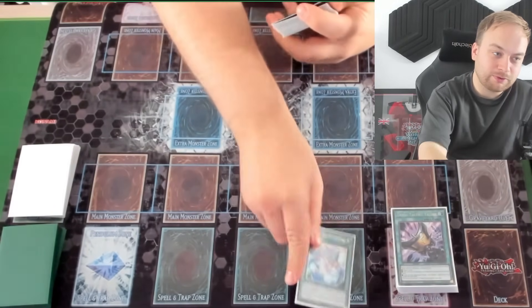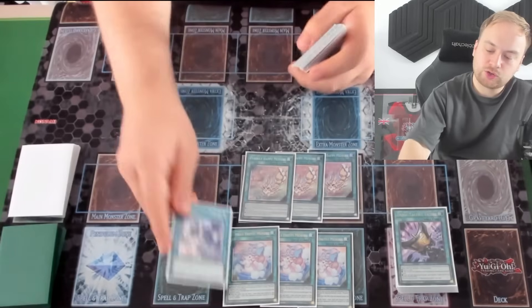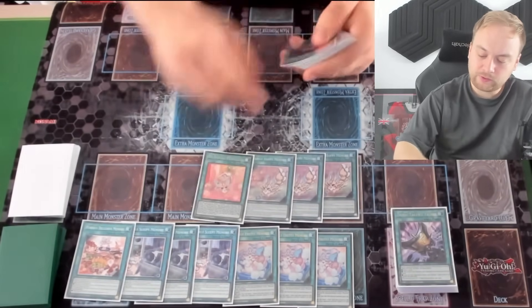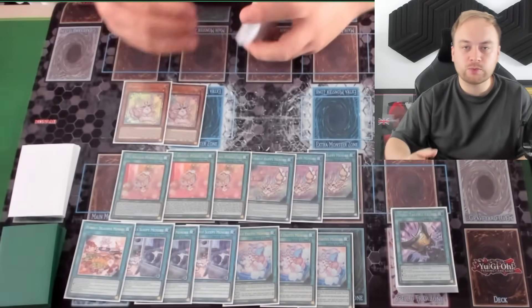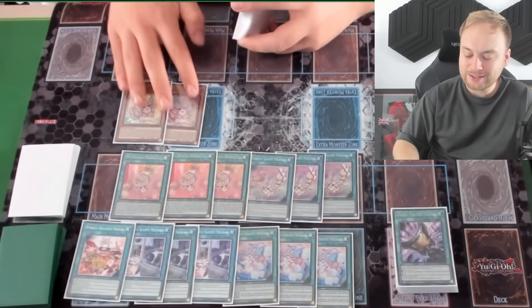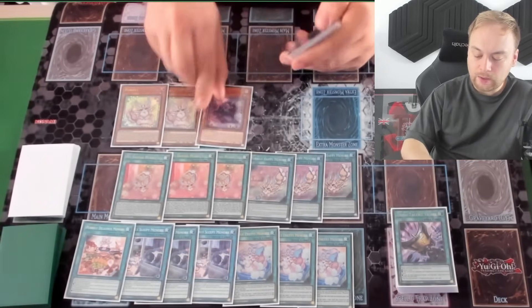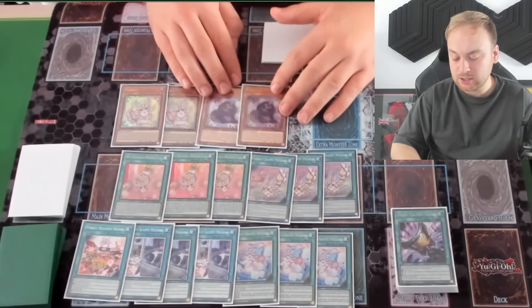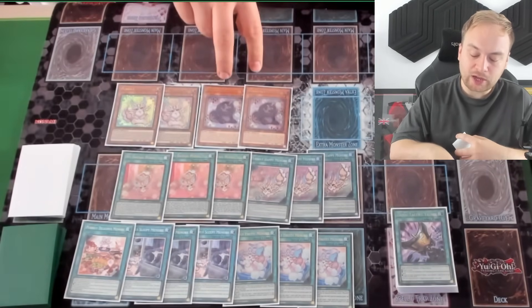The next engine I'm sure you've seen before: three Pretty Memory, three Happy Memory, three Sleepy Memory, and one Delicious Memory. Three My Friend Pearly, but only two Pearly — you don't want to open multiple since you'd rather normal summon Ken or Jen. This is just to summon off one of the quick-play spells, but you definitely need two, not one. I was originally playing three but found in testing that two was sufficient. It is essential to run two. You definitely need it in the later game.